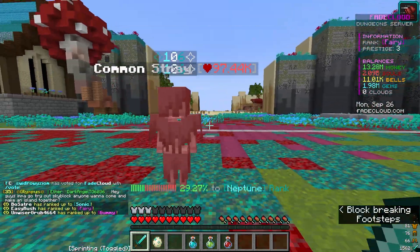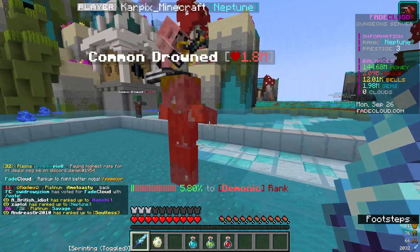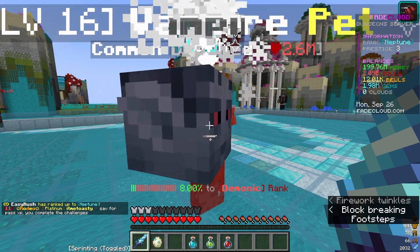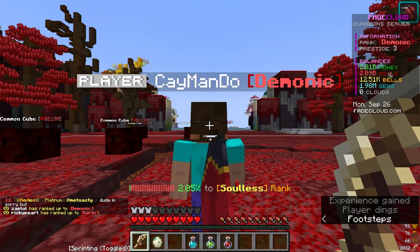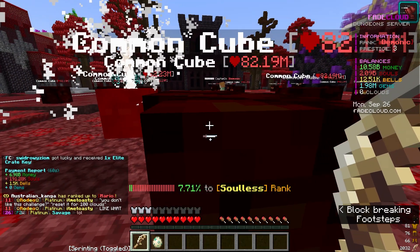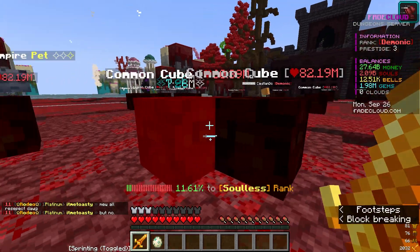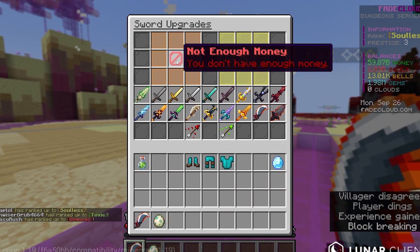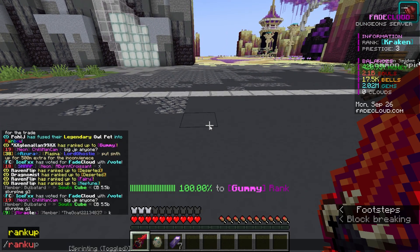We're at our zone, so let's wait and upgrade to the Neptune zone quickly. By the way, if my voice sounds different it's because I'm sick on and off — I edit the audio a little bit so everything should be fine. I forgot to use my boosters! Now we have 15 minutes of a 2x money booster, 3x souls booster, and 3x gems booster. Ranking up through zones — slash rank up to the kraken zone, and now ranking up to the gummy zone.